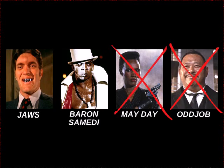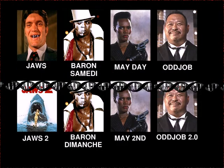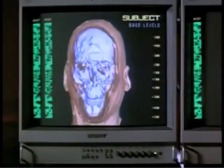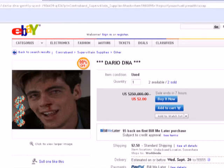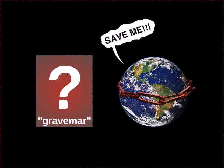Didn't Oddjob and Mayday get killed? Didn't Jaws switch sides? It's conceivable how Baron Samdi might still be in the picture. But what about the rest of them? What the hell is going on? Well, it turns out these henchmen are clones. Dude has a cloner — apparently one of those high-end models that spits out adult clones like in Multiplicity. I guess that means Gravemar also had DNA samples from all these baddies. Who knows where he got those? Anyway, all that stands between Gravemar and world domination is 007.